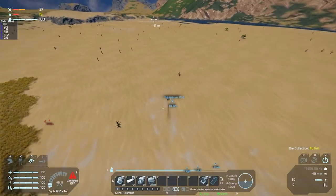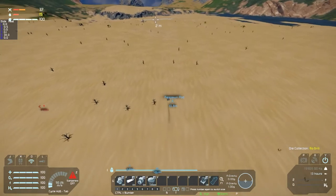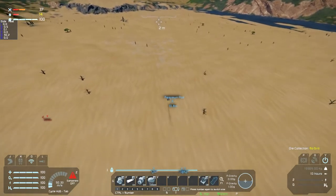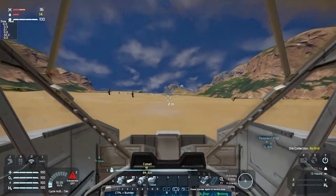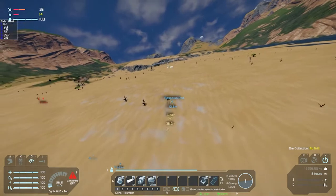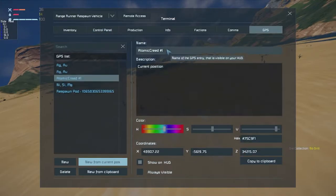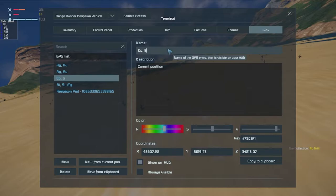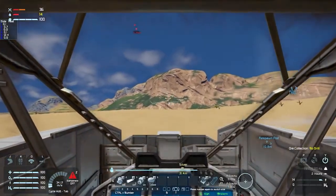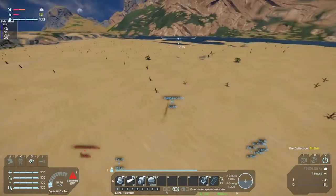I'm thinking about adding a couple more mods. I'm thinking about adding the water mod but I don't know if I should do that. There's some cobalt here, and should be some iron around here too — silver, silver. Yeah, I'll think about the water mod.